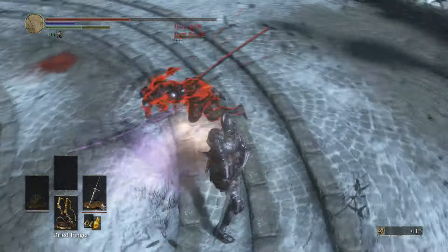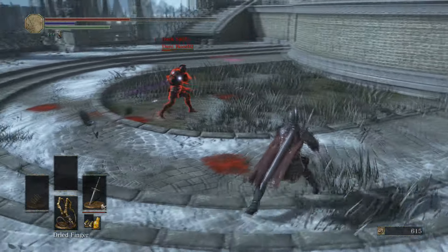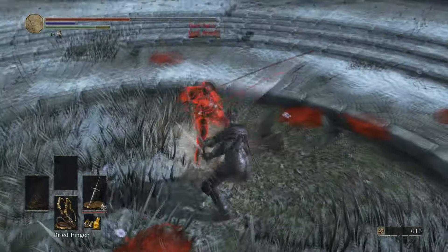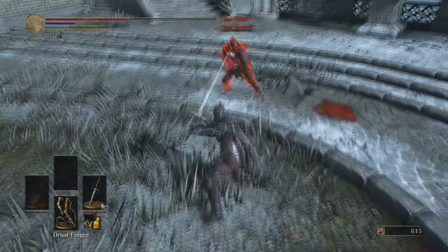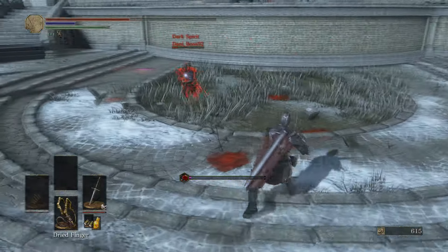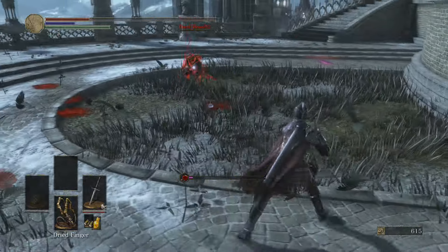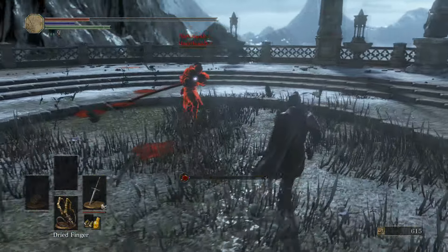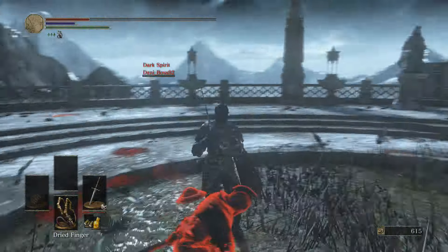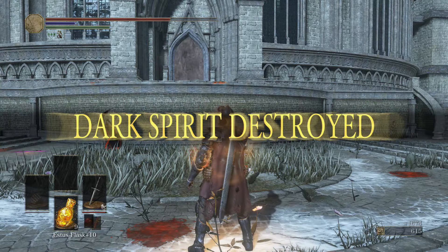Seems like he's given up — wait, still going for that parry. I was not expecting that. If he would have pulled that off I would have been pretty devastated. He's going for the parry with that L2, which is quite difficult to pull off. Next hit is going to win — I cannot believe he actually tried to parry that close to death. He pretty much gave us that win.